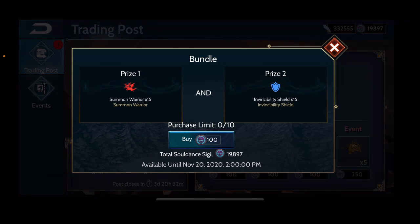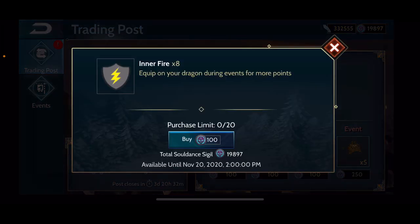Next is a bundle of 15 summon warrior spells and 15 invincible shield spells. If you like to use these and you're always short on them and you have the extra sigils, it's not a bad deal. Personally, I don't use spells enough that I feel I need to purchase them — I just let them continually forge in my forge and I have excess amounts of many spell types. So for me, that's a pass.